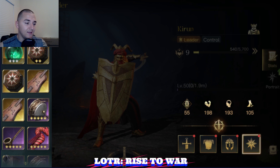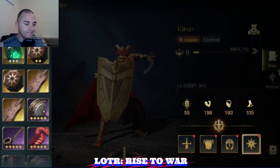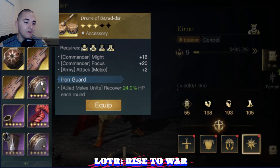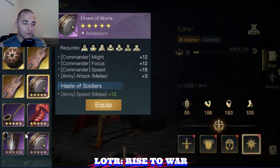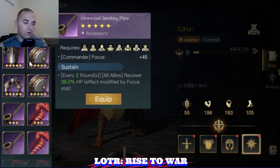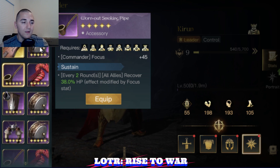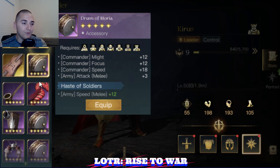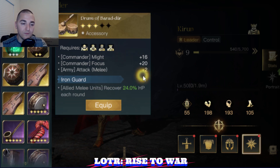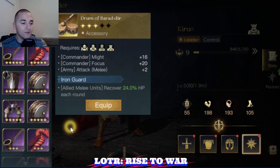For the accessory, you can probably run Jumps of Borodur — it's going to give you a few hundred healing every round as well as plus attack. You can run Jumps of Moria, which will be very strong, or you could run the healing pipe. Early, early game, I would recommend sticking with the plus attack from Jumps of Moria or the Jumps of Borodur. So that is Kieran.